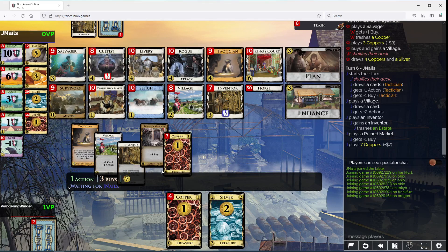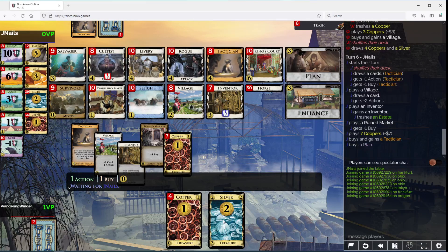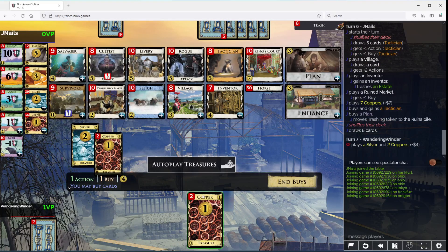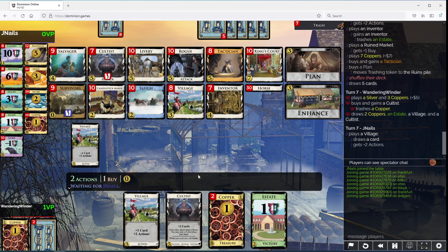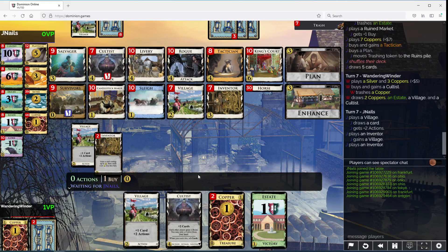King's Court Slay. Tactician and move the plan to... I guess that works this way now, huh? I guess that works this way now.